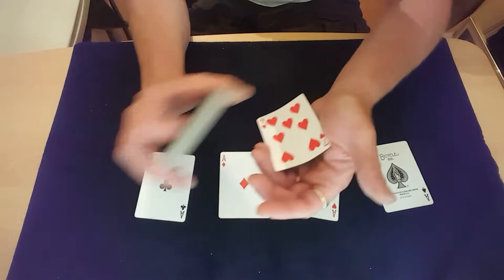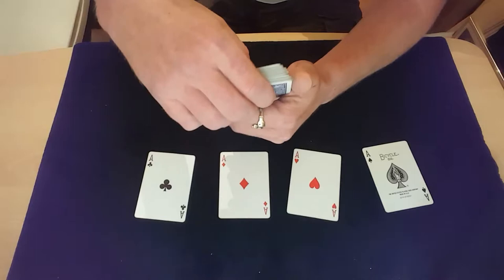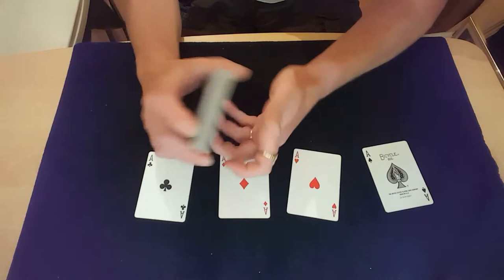Just bend that in a bit as you pull that pack up. If you want, you can hold it there for a bit, but don't turn your hand too far that way either because you'll see it sticking out. Then all you're doing is turning that pack over on top of that seven, so you now have that seven face up on the bottom.